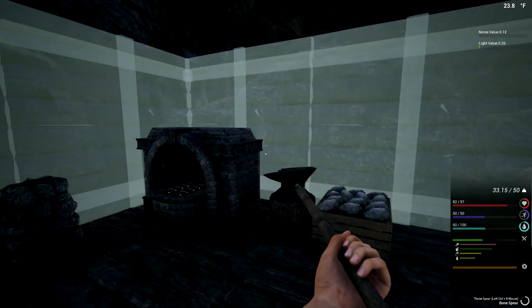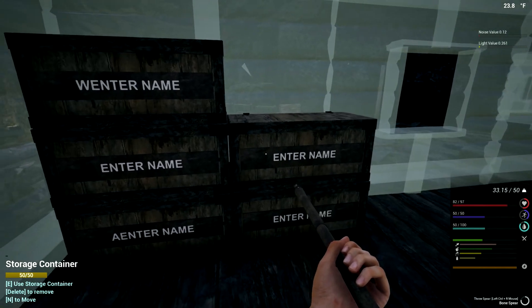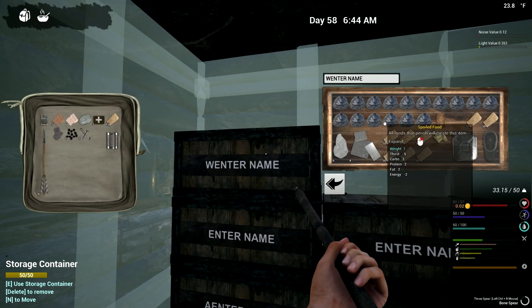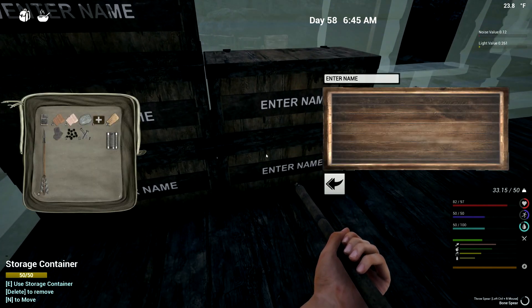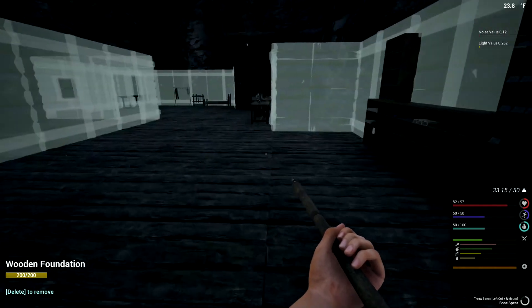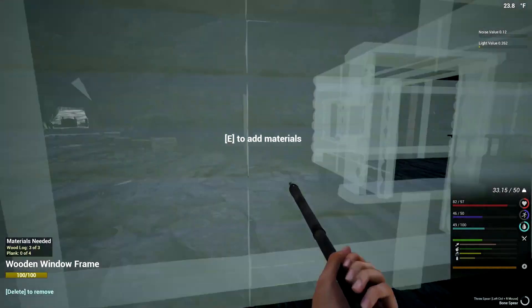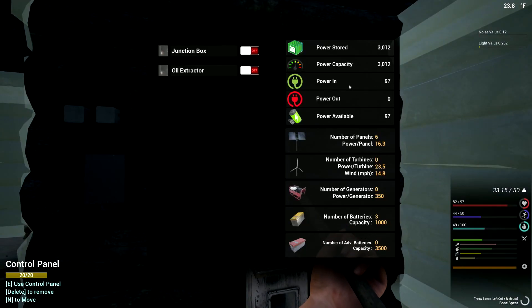What we're gonna have to do is mine up some coal so we can get this going. It should be daylight out so we should be getting power — 97, 98 — so it's increasing, that's great.